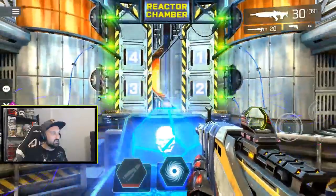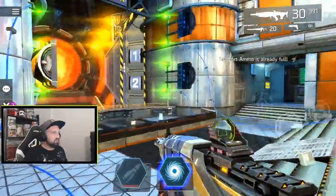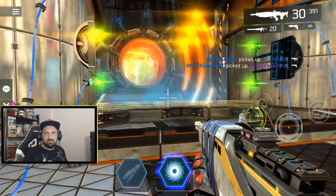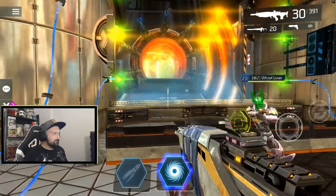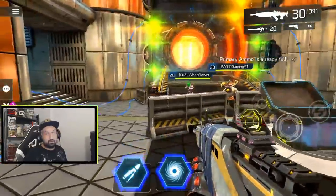There are three chests in here. We got a blue machine gun. Get ready for the boss fight — it's Regis the Voltaic Fist. It's not too hard if you know what to do.